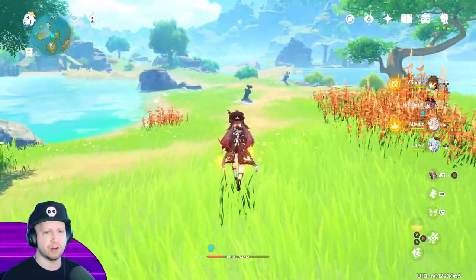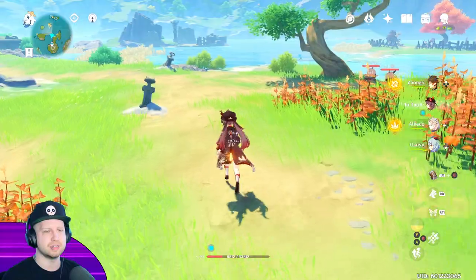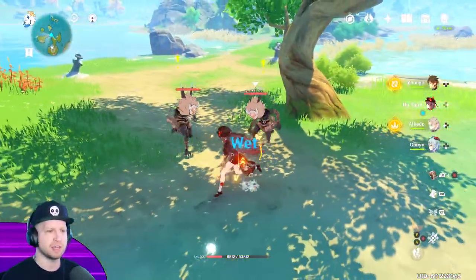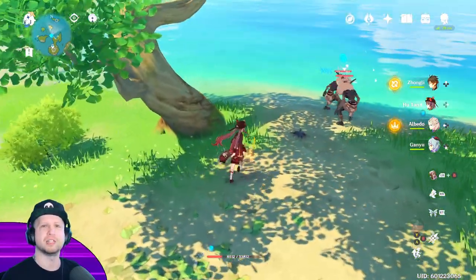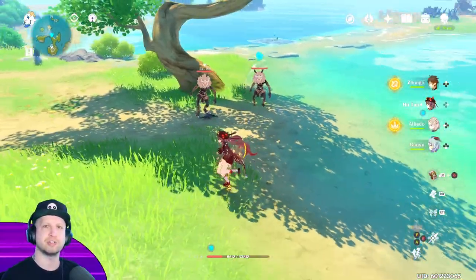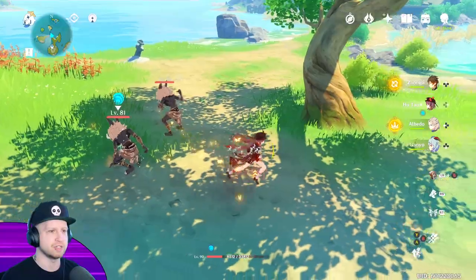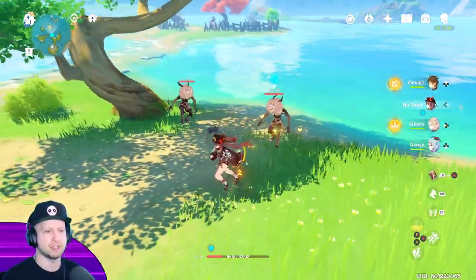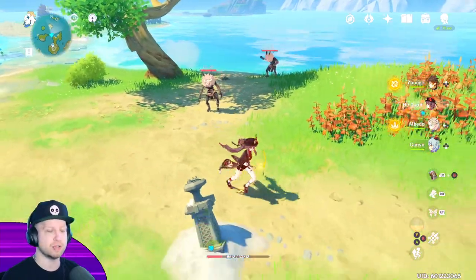It doesn't really work on big enemies, very similar to Xiao's dash ability. Whether you have Xiao or not, he kind of works the same way. You can dash behind smaller enemies no problem, but as soon as you deal with a bigger enemy or a shield enemy, it doesn't actually let you. There's a lot of survivability on this character just because of all of that, so it's actually quite cool.